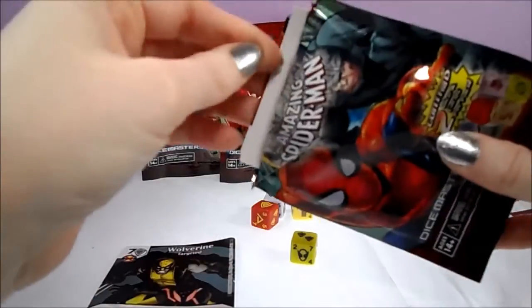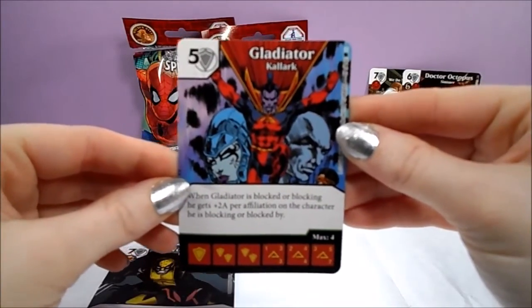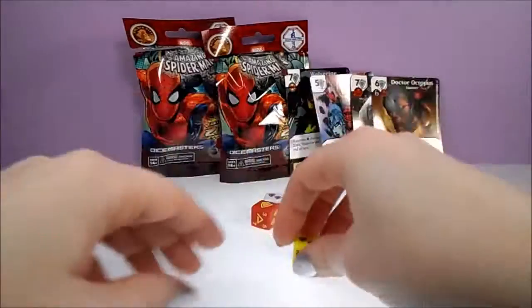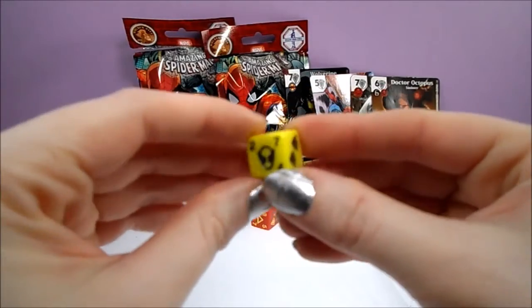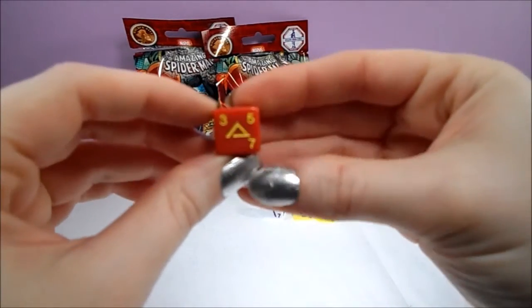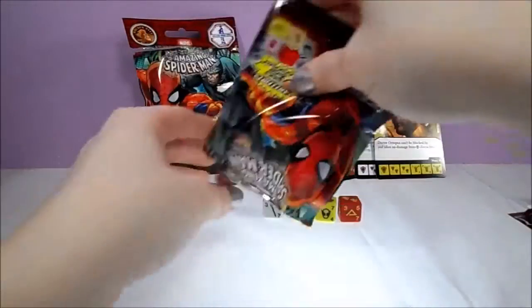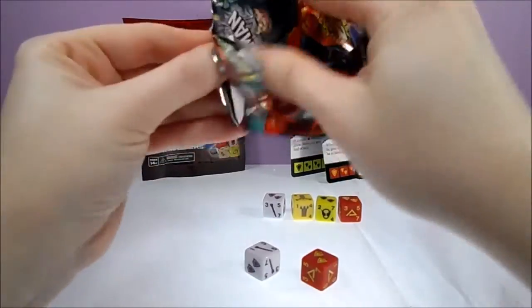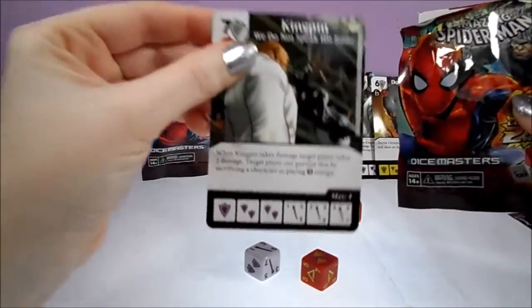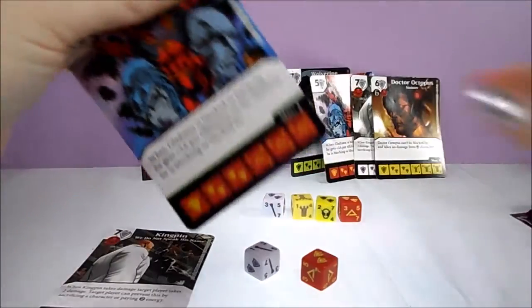Our next pack contains a common Wolverine, targeted, and an uncommon Gladiator. Wolverine's die features his mask, and Gladiator's die has the triangle symbol that's on his chest. Here goes our third pack, and looks like we get another common Kingpin and another uncommon Gladiator.